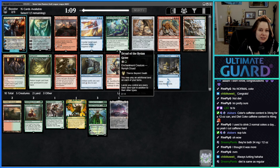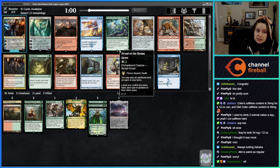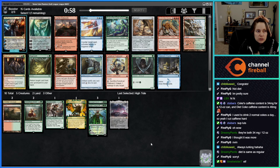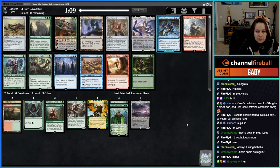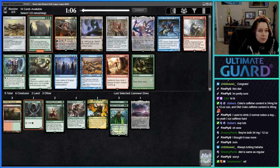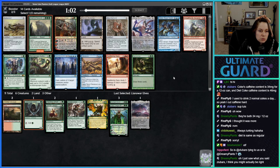Dryad of the Elysian Grove — we can maybe get something cooking with that card, especially if we get like a Ramping Excavator or a Ren and Six. Or do we have Elf here? Land of Worlds, man — Land of Worlds is clearly the right pick. Maybe Dryad of the Elysian Grove and Harmonize come back. It doesn't seem like people are taking green super actively.